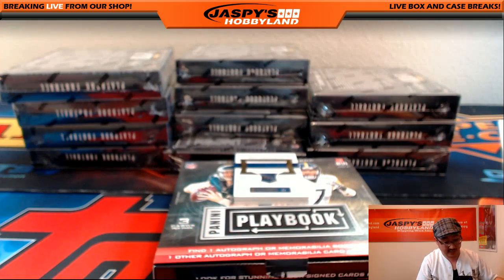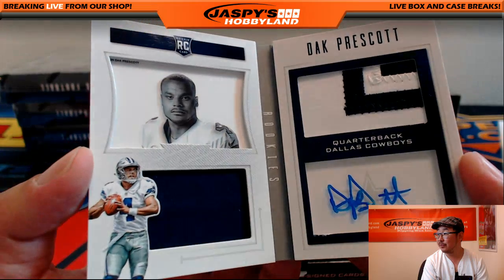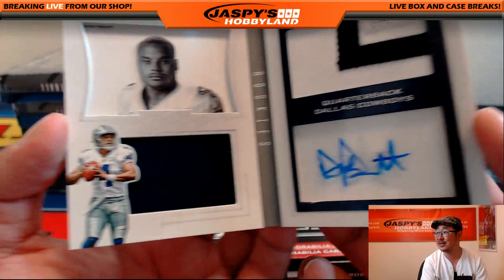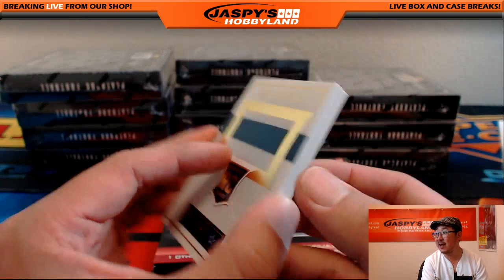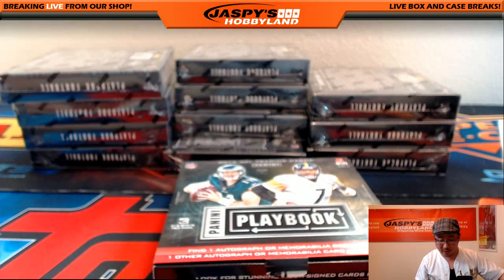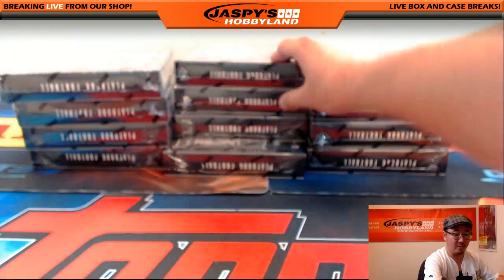And wow — is that Dak Prescott? It is. Bam. Two color patch, an auto on the right side. Nice autograph, Dak. And the Cowboys blue on the left side. That is 94 out of 99 — Dak Prescott dual relic and autograph book. That goes out to Langston with the Cowboys. Nice one, Tim.